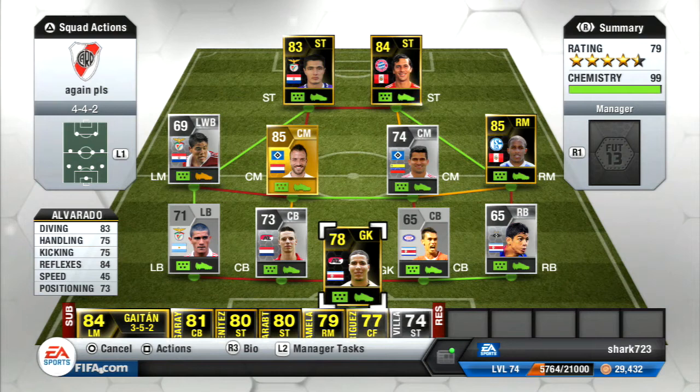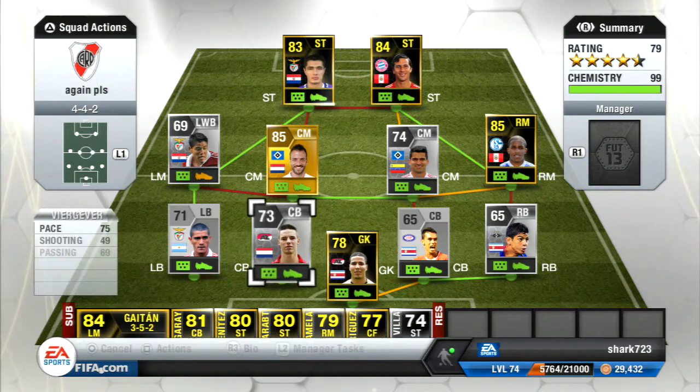At goal we've got Inform Alvarado from AZ Alkmaar in the Dutch League. He's actually a pretty solid keeper — made the odd mistake, however did redeem himself, pulling off some quite good saves.